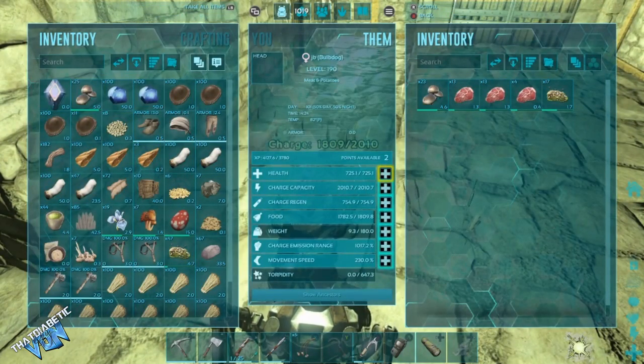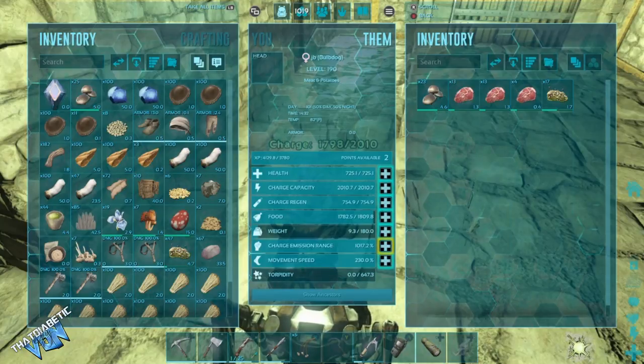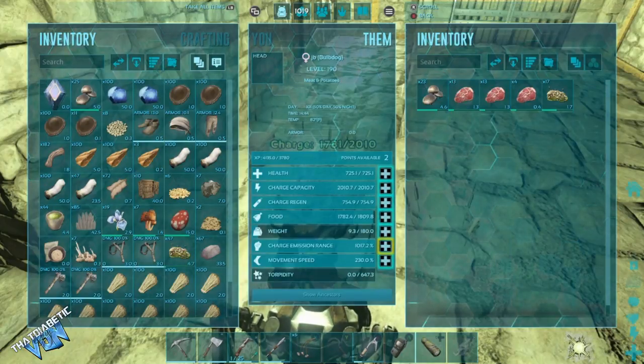The way it works is based on radius. He has three unique attributes: charge capacity, charge regeneration, and charge emission range. The emission range determines the radius for detecting enemies or max-level dinos — and when I say max dino, that's level 150, nothing less and nothing more. I had it tested at 212% charge emission range, which was a radius of 35 foundations wide.